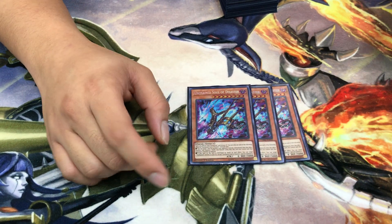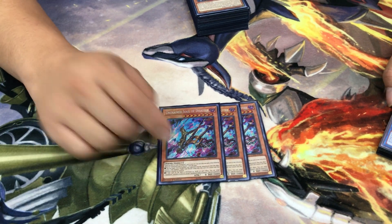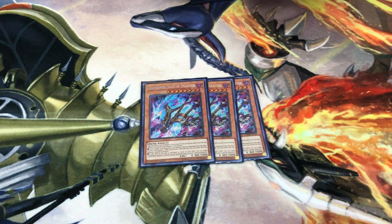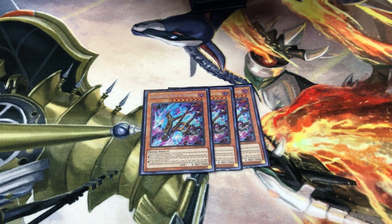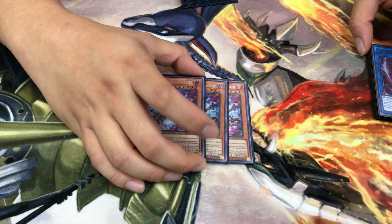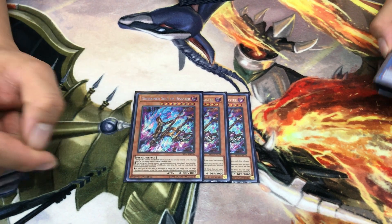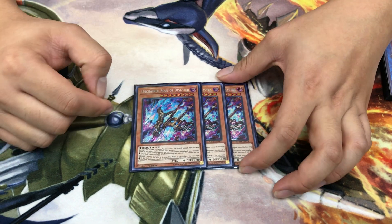Disaster has two effects. First: while on the field, target one special summoned monster your opponent controls and link it away along with Disaster to summon a dark link monster from your extra deck — and the extra deck is all dark. Second: if destroyed by battle or card effect, you can special summon an Unchained from your graveyard. This second effect ends up being abused much more than expected, repeatedly blowing it up or bringing it back to conserve resources.